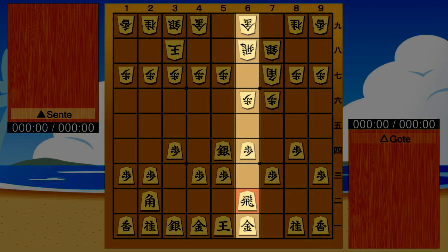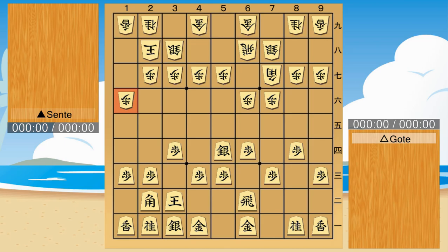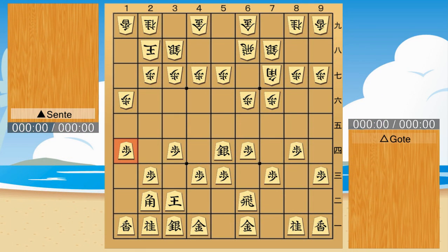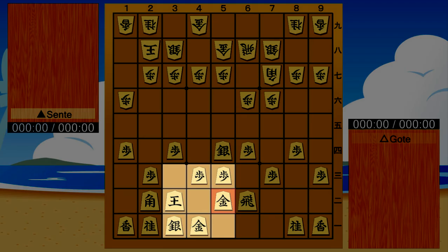Right-4th File Rook. This is important because the opponent's king's escape route will spread in the future. Mino castle. I am in a boat castle — it is called that because the king seems to be on a boat.